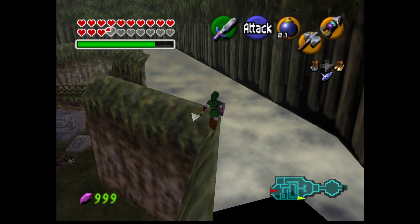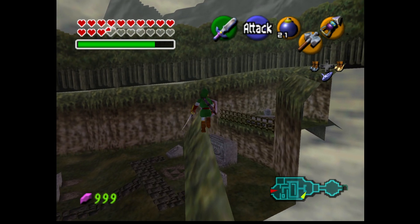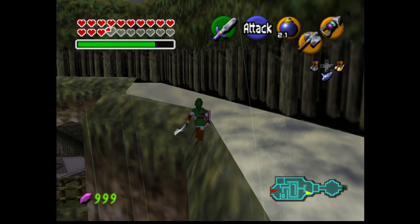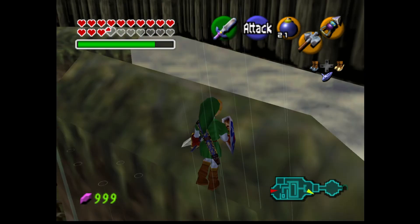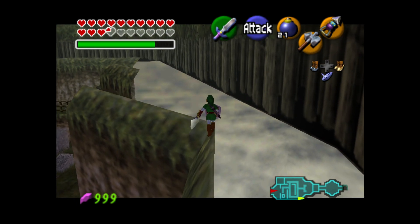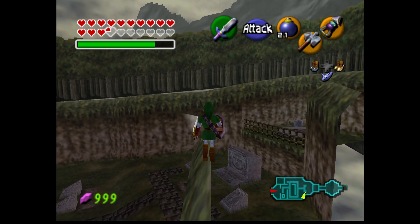Now you just want to stay near the top here and walk along the seams. Try not to get stuck — it's very possible to get stuck. But yeah, you can get stuck really easily, so try not to. Use C-up to help you aim if you need it.